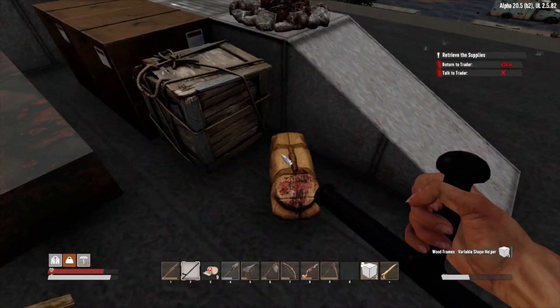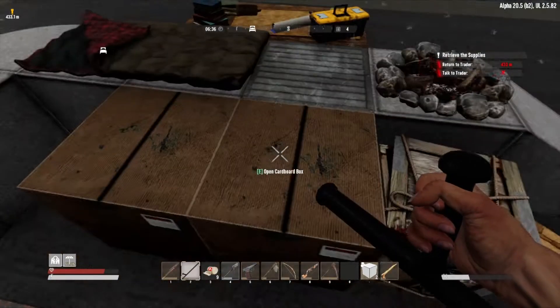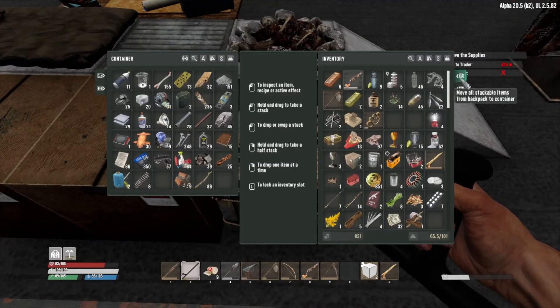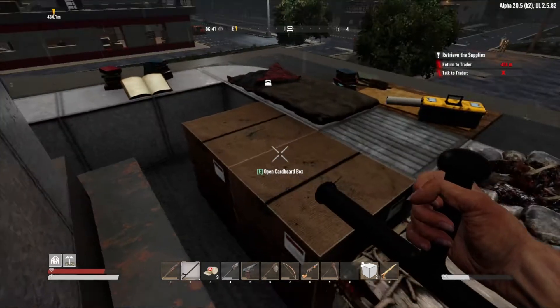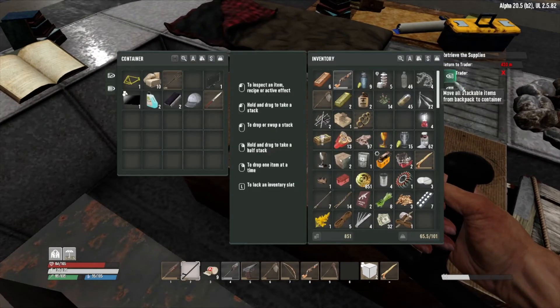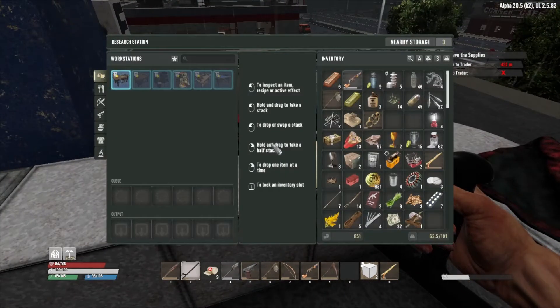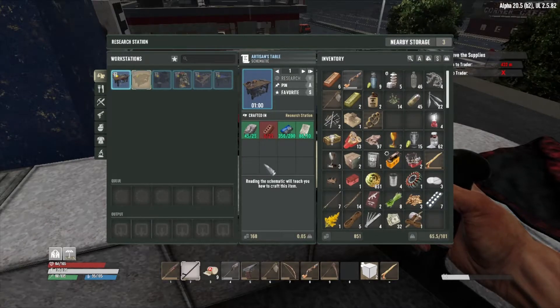Alright, sort through this stuff. I did notice I picked up some baton parts. In Undead Legacy, you do need parts — parts are used to upgrade items of that type. So if you get baton parts and you have a stun baton, you can use them to upgrade it. I have everything I need for a mechanics bench. That's odd — what do I need for the artisan bench?